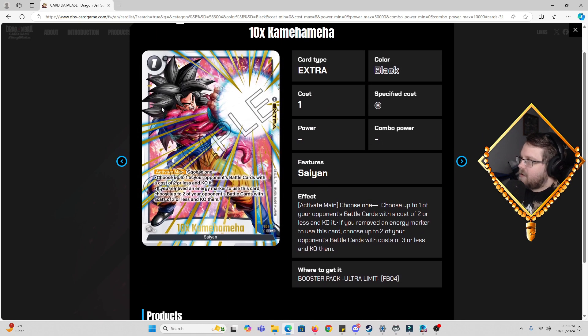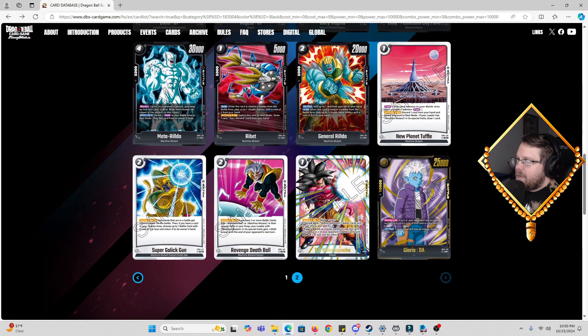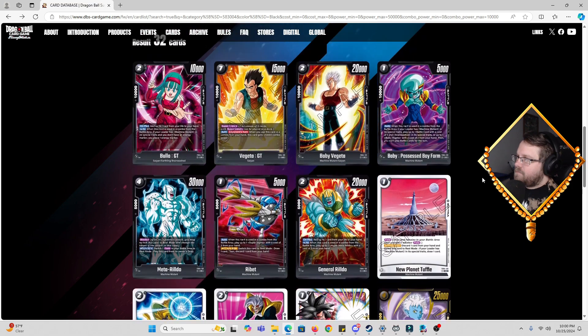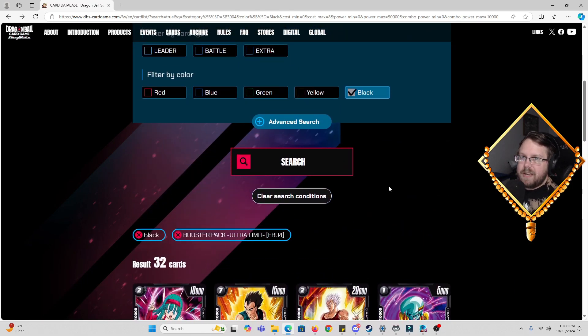Then we got 10 Times Kamehameha — this card's art is amazing, it reminds me of early masters sets in terms of art design. Glorio is the judge card, I think. That's going to do it for black. Let me know in the comments what you guys are excited about most — are you excited for the Super Saiyan 4 support, are you excited for Baby, or are you as upset as I am that Bardock isn't getting more support this set? Like and subscribe for more, and I'll see you guys in the next Fusion World video. Peace.